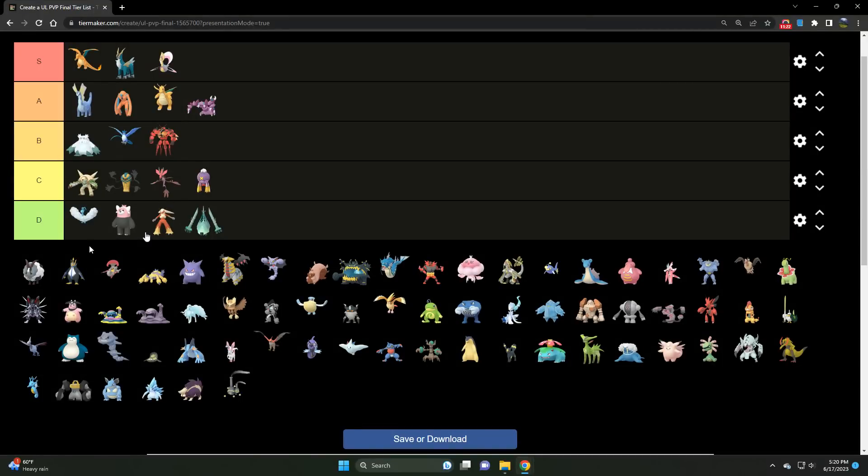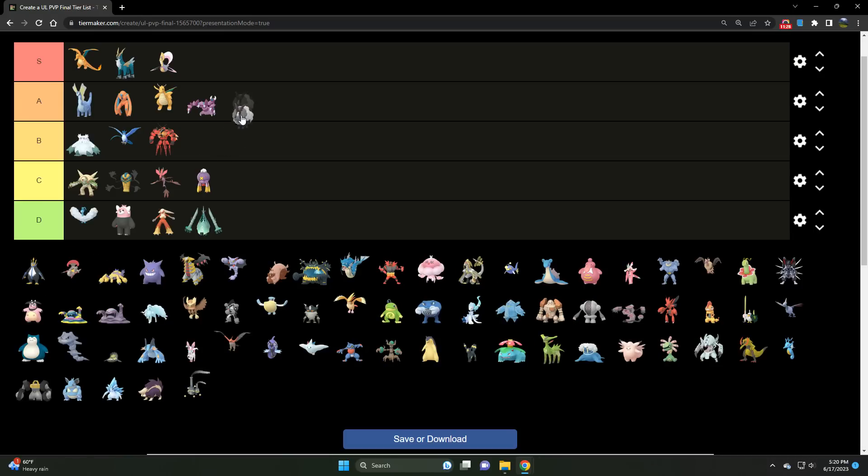We've got Dubwool — floats between A and B tier. I'll say A tier actually — I sort of convinced myself. It has Body Slam, which is what holds Obstagoon back since I don't believe Obstagoon has access to Body Slam. Dubwool also has Wild Charge if you want to mix it up. Very good, very solid Pokémon — floats between that A and B tier.